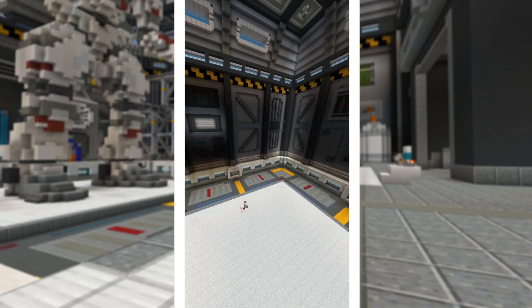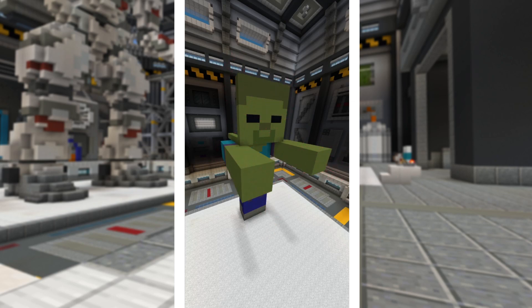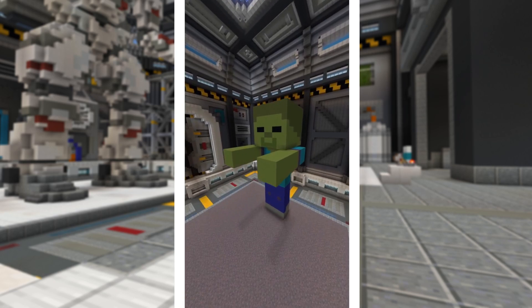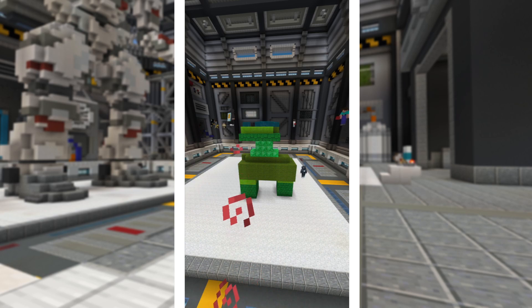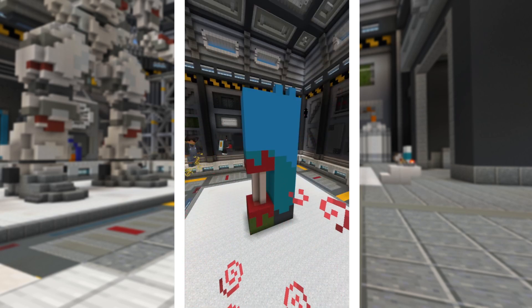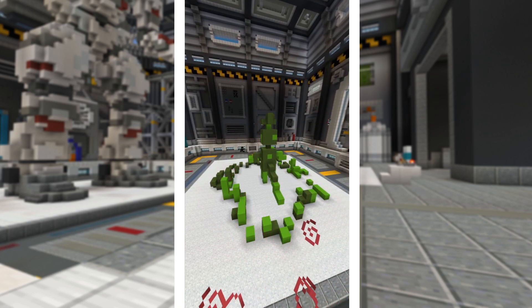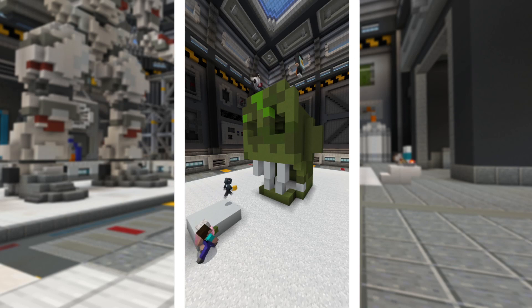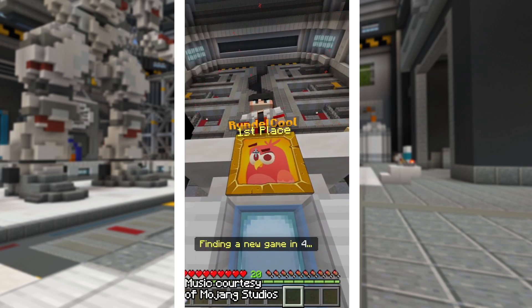Zombie. Pretty simple. Green boy. A zombie? Incomplete, but nice details. Big mouth. Pixel art. Looking scary. I like this. The grave. So many Steve heads. No mess this time. That's a big GG.